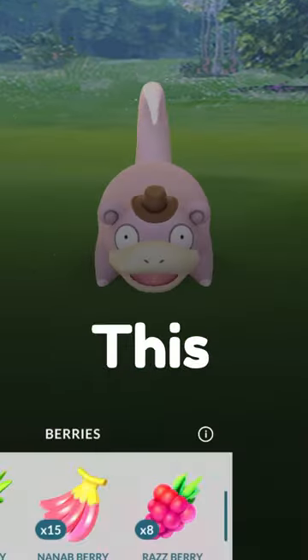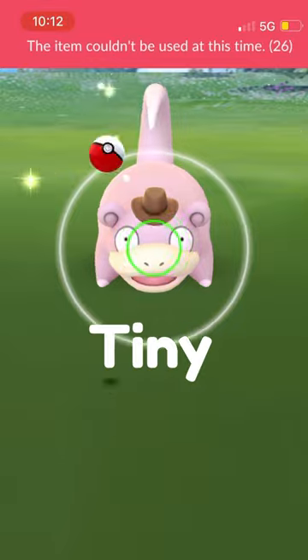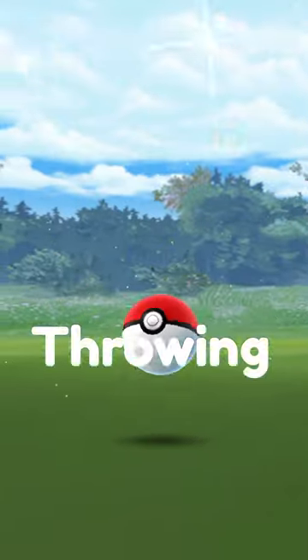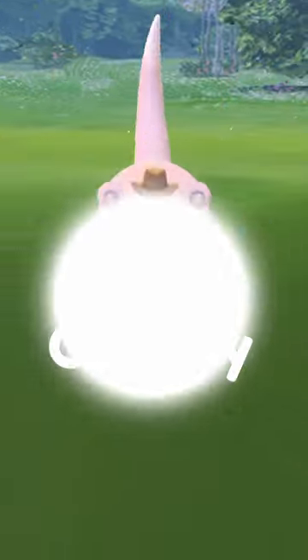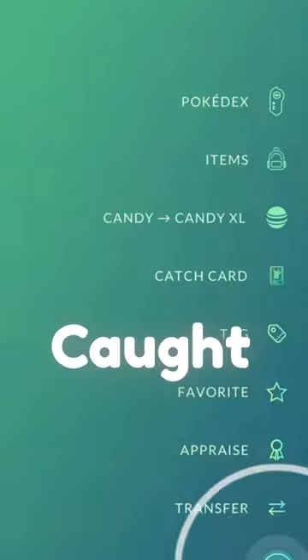This is Shiny Detective Hat Slowpoke, and this is what happens when your autocatcher gets to it. Let's just say that I made a tiny little mistake. After throwing my Pokéball and the Slowpoke running away, I quickly checked my boxes, and there it was — a Shiny Detective Hat Slowpoke caught with my Go Plus.